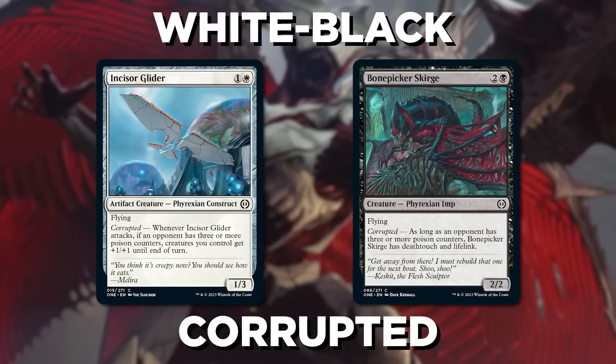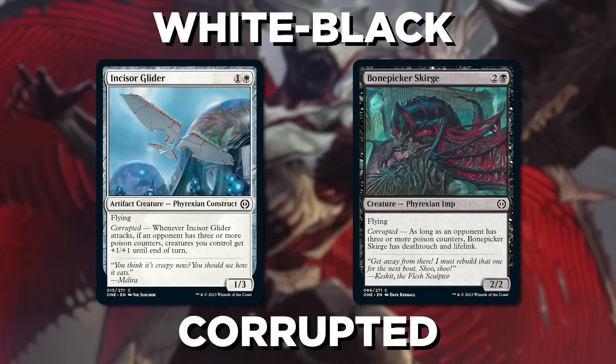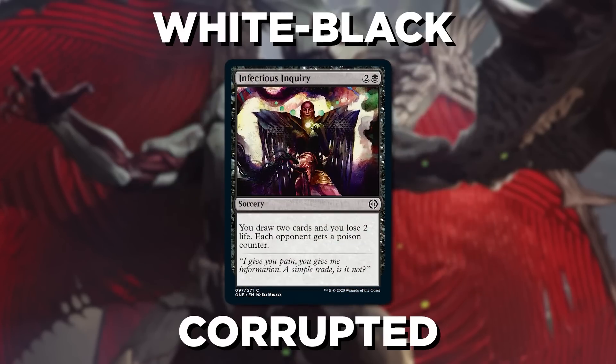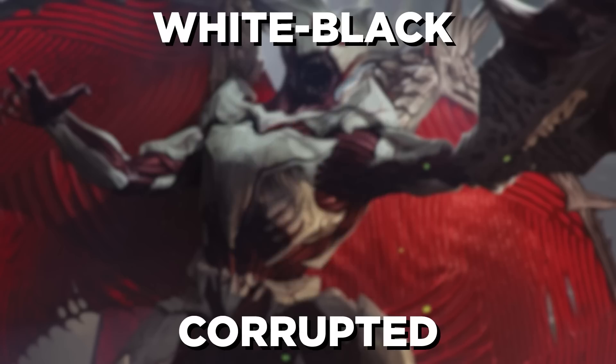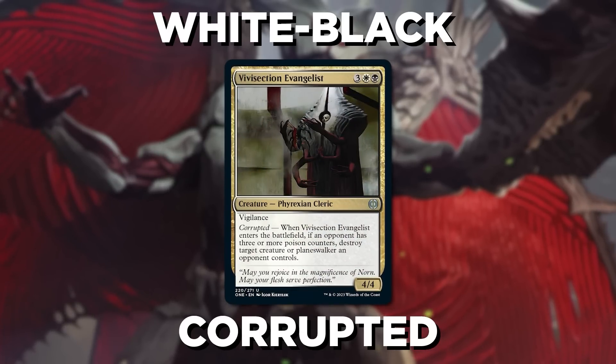On to White-Black, this is the Corrupted archetype — the one that really wants your opponent to get three poison counters. While this deck can poison your opponent out, a lot of the time you just want to get through a little bit of poison to enable your Corrupted cards, like Incisor Glider or Bone Splitter Scourge. The cards that give your opponent a poison counter, like Infectious Inquiry, are especially important here, so try and pick those up too. And once your opponent is corrupted, that turns on Vivisection Evangelist, an awesome way to pick off whatever your opponent has.